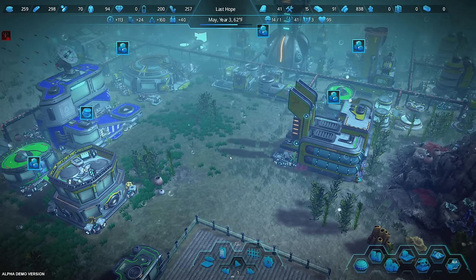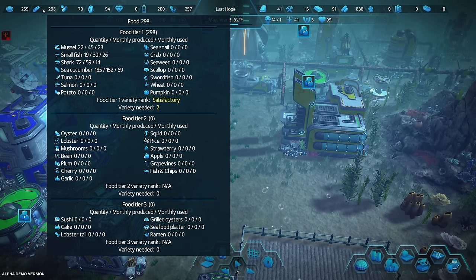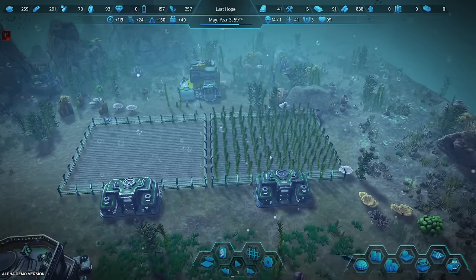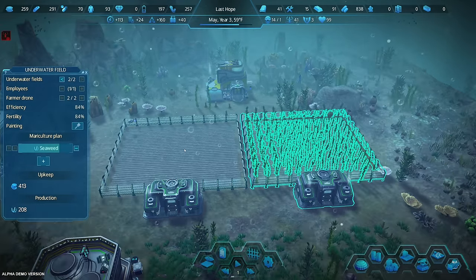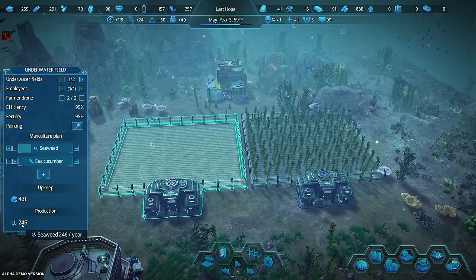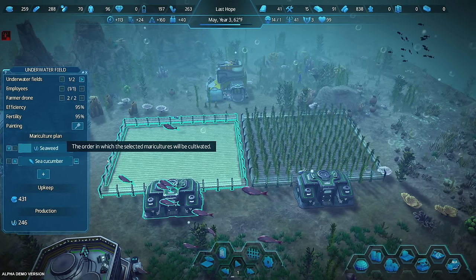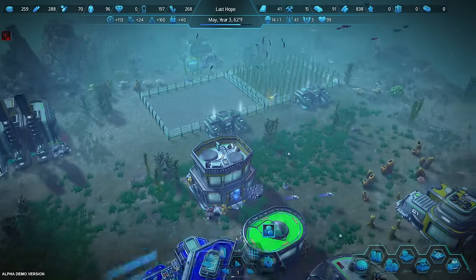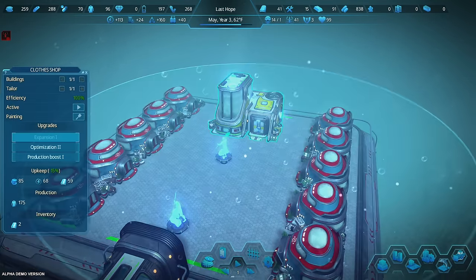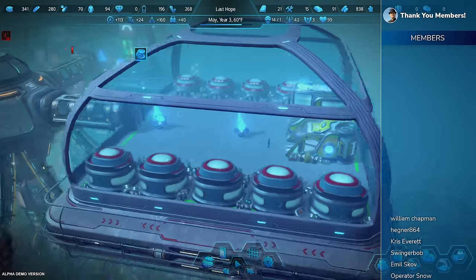We'll do income tax now too and try to get some more money. We're running really low on cash, but pretty good on food — we're back to satisfactory. The extra fish coming in, sharks and stuff — that extra fish is going to help out a lot. The seaweed issue is solved by collecting this. It'll produce 246 seaweed per year because it's set to seaweed and sea cucumber, alternating. That will probably solve our medicine problem — we still have 70 in storage anyway.